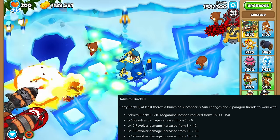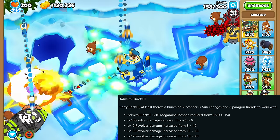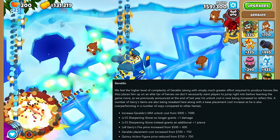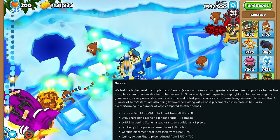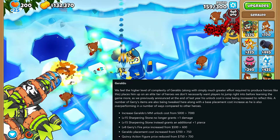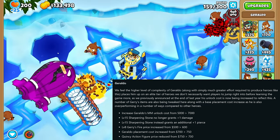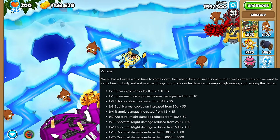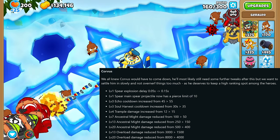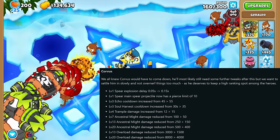Admiral Brickhell saw damage buffs to her Revolver, but her Megamind saw its lifespan reduced by 30 seconds. The Monkey Money cost to unlock Geraldo got increased, some item costs got changed, and the level 15 upgraded Sharpening Stone will no longer give plus 1 damage but instead an additional plus 1 Pierce for a total of plus 2. Sad — very, very sad. Corvus saw some pretty big nerfs across the board, as this hero was able to, and probably still is, able to produce some pretty crazy results pretty much on his own if you know how to play him well.